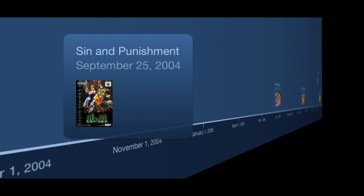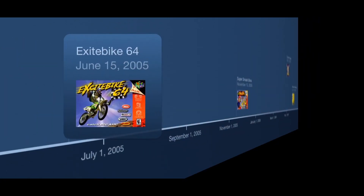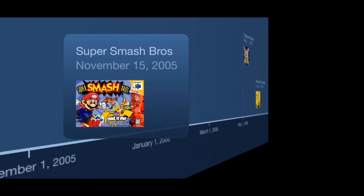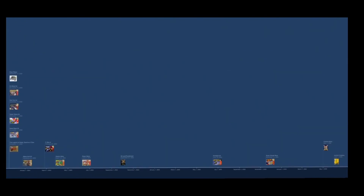Unfortunately, after a steady string of releases, it would be nearly an entire year before we would see another game. In June of 2005, Excitebike 64 released. And towards the end of that year, Super Smash Bros. released — pretty crazy to think about in 2005, the original Smash Bros. was being released in China. It would again be another little wait until May of 2006 when Custom Robo released, which was quickly followed up the next month with Animal Crossing, also known as Animal Forest. And that's all the games that ever released on the iQ Player.